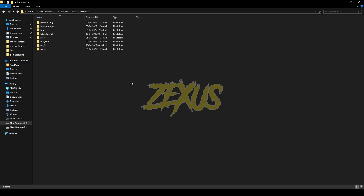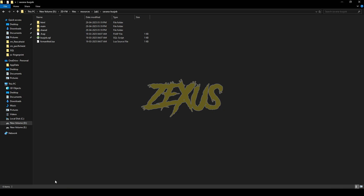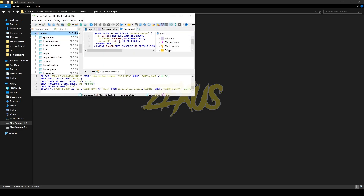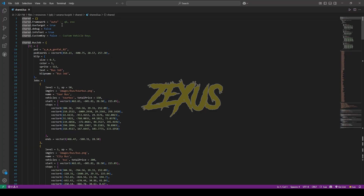After downloading, we just need to extract the file into our FiveM resource folder — I'll be extracting it over here just like this. Now open the file. We also have to run the SQL: double click, open the SQL file, select your server, then click Run.